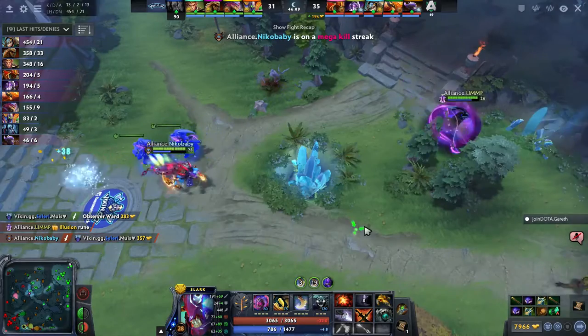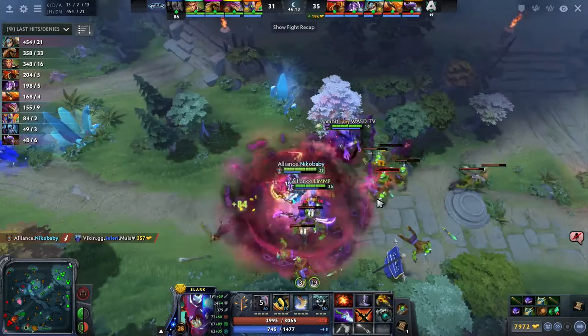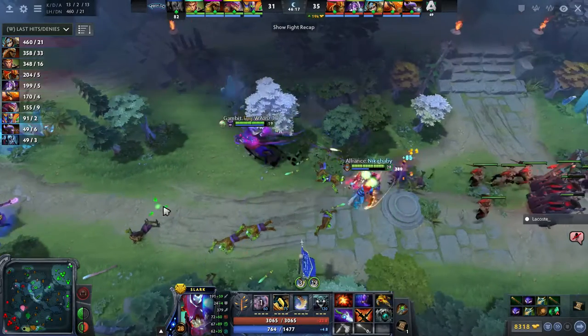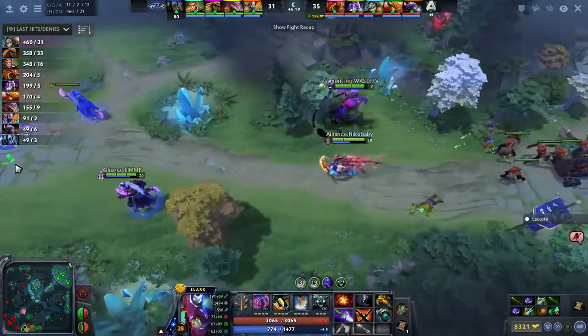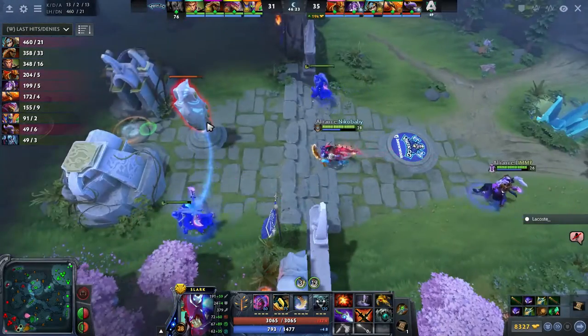So now Viking four versus five — Alliance can just group up. They know there's no buybacks. A new Eye of Skadi is so good against Monkey's Jingu and Lifestealer's Feast — any kind of lifesteal heal is gonna be reduced by 35%.